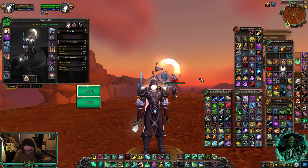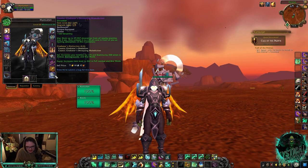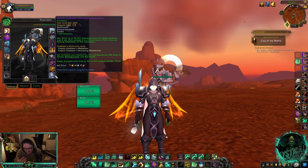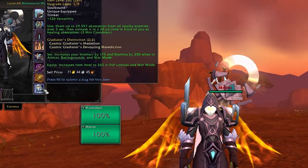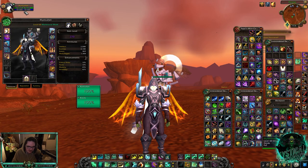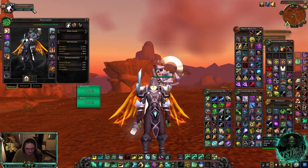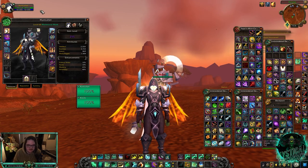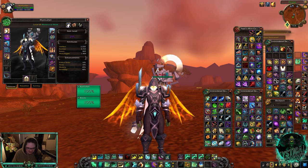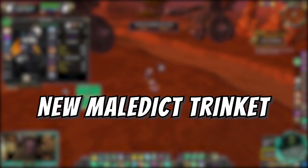The first thing you're going to notice with the new trinkets is that there is a new two-set bonus. Right now it increases your versatility, but in 9.2 it's a little bit different — instead it increases your main stat by 175 and your stamina by 350 when in arenas, battlegrounds, and war mode. So right now I have 82,000 health, and if I take off one of these trinkets my health drops down about 8,000 — that's a significant amount.